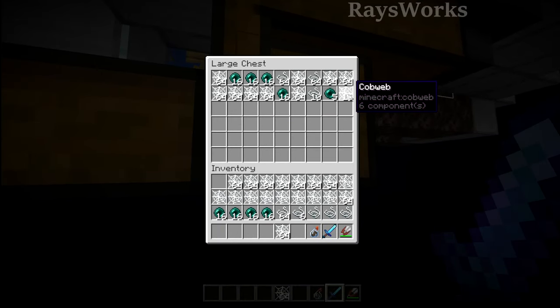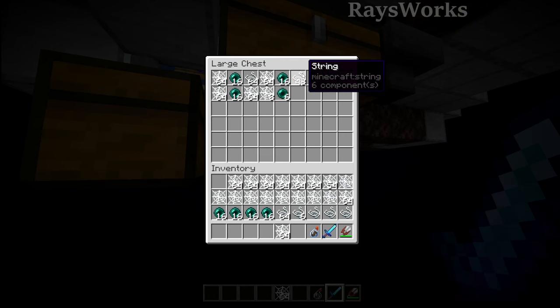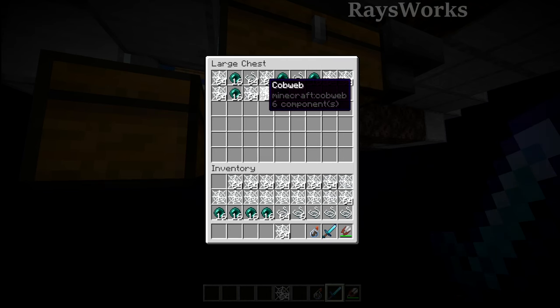You can see we're getting tons and tons of cobwebs. We're also getting some ender pearls from when the endermen die. And whenever the player breaks their shears and is unable to break the cobwebs, we can get some string from that as well.